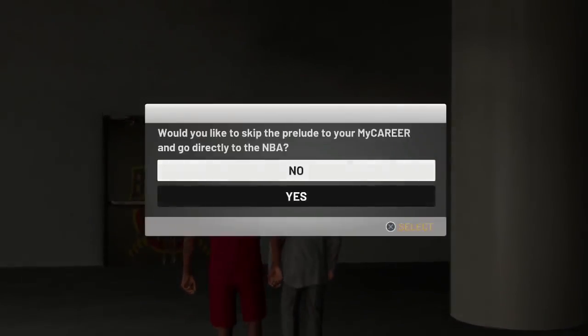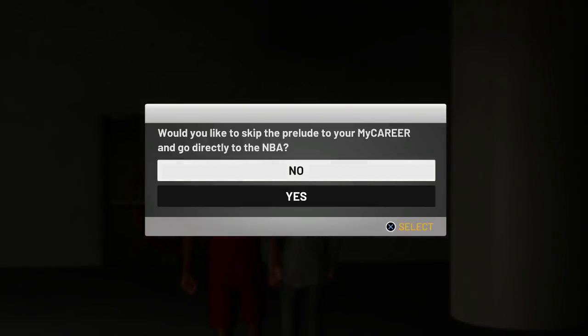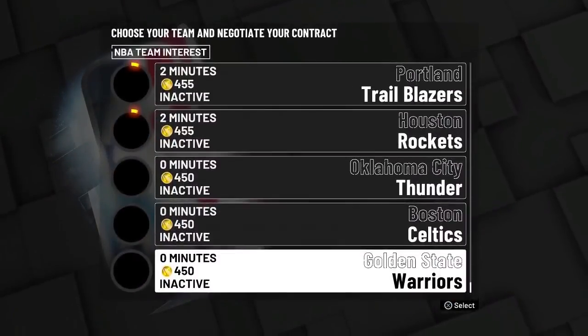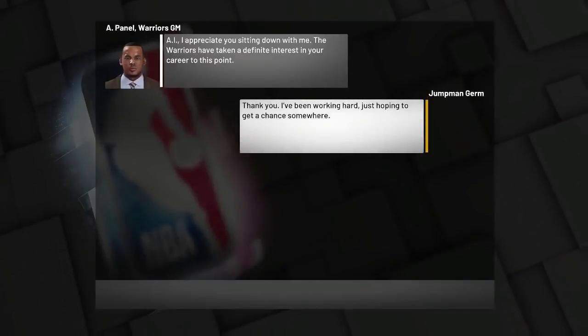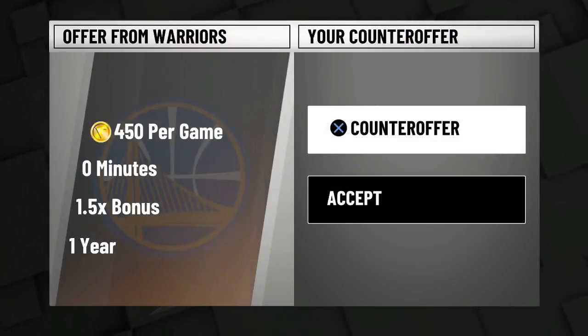Here's the important part — it says 'Would you like to skip the prelude to your My Career and go directly to the NBA?' You have to click yes. From here you want to scroll all the way down. The one that gives you zero minutes is usually Golden State Warriors, Celtics, and Thunder. Just go ahead and pick the Golden State Warriors — it says 450 VC per game with zero minutes.